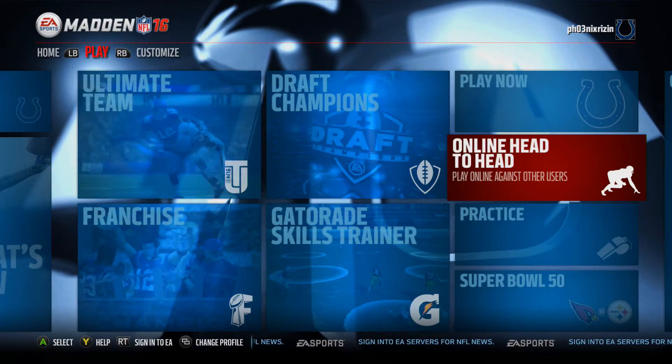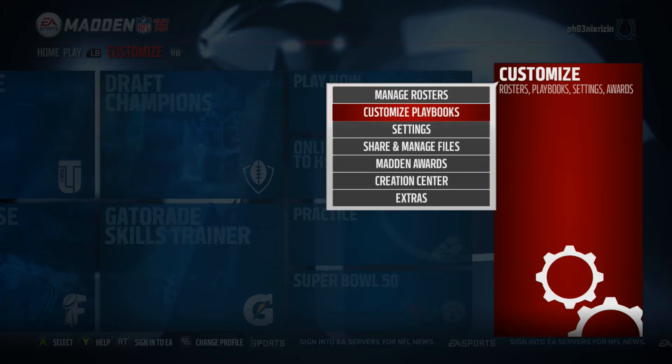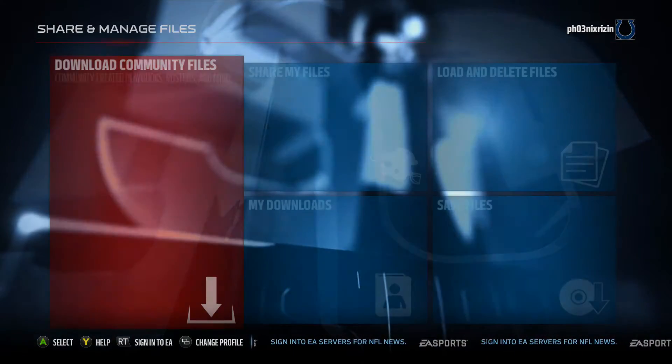First thing you want to do is from the home screen, go to the Customize section on the far right, then Share and Manage Files, and then Download Community Files.